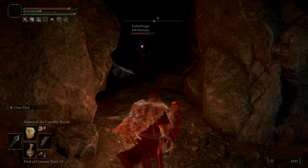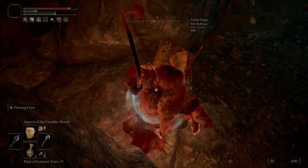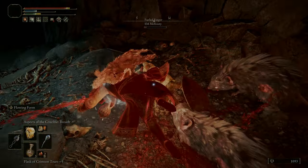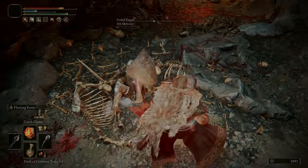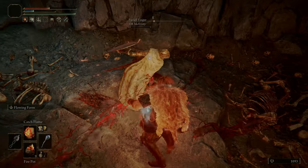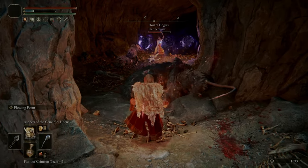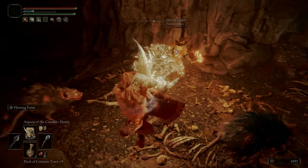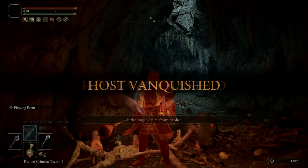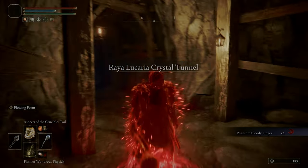We've also got Catch Flame on there, which is a really good spell to turn to when maybe I'm struggling to do a bit of damage with my weapons against over-level summons. The crucible incantations are stylish and do some good damage, but they're not always guaranteed to hit — especially the horns. I absolutely love using these spells but the horns can be a little inconsistent.